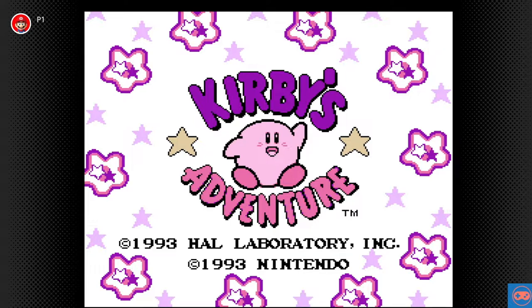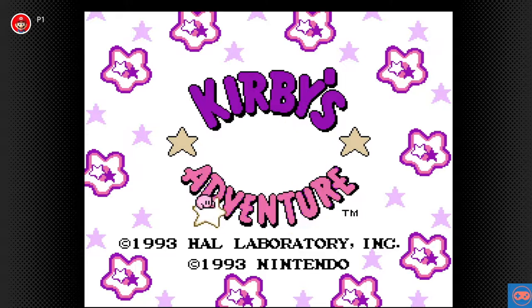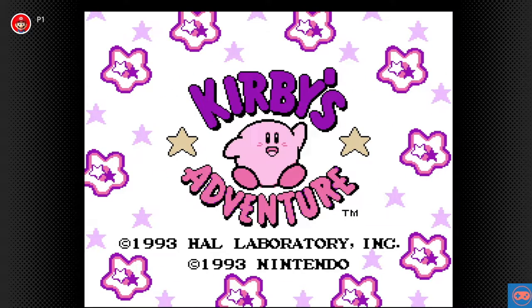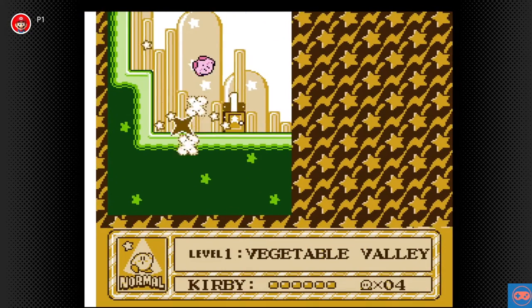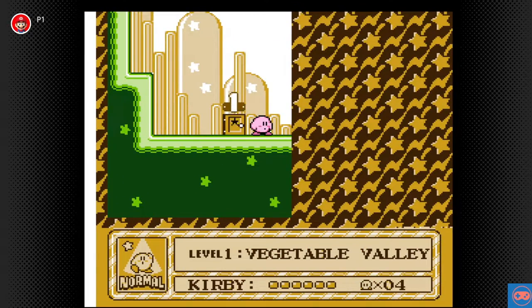Hello everyone and welcome to Super T Console Gaming. It's Kirby's Adventure from the Nintendo Entertainment System — that's what we are getting into, and this will be our first game. Level one: Vegetable Valley. This should be good fun. I do have the NES control pads, but I'm going to try and just do it with the Nintendo Switch controller, so we'll see what happens.